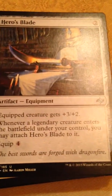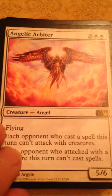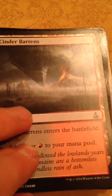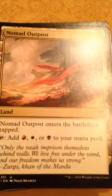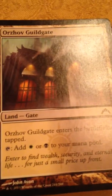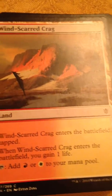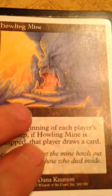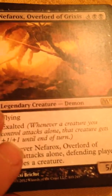Aquum Refuge, Hero's Blade — this is for Kalia — Angelic Arbiter, Zinder Barrens, Akroma Angel of Fury, Windscarred Crag, Howling Mine — helps keep those Angels, Demons, and Dragons coming — Nefrix, Overlord of Grixis.